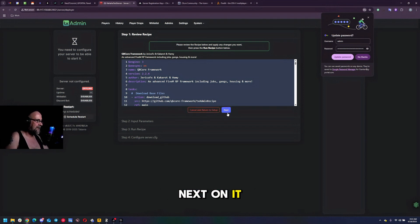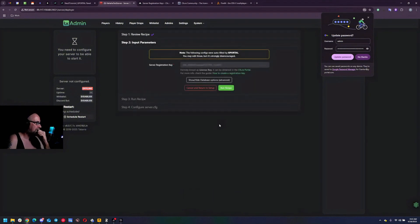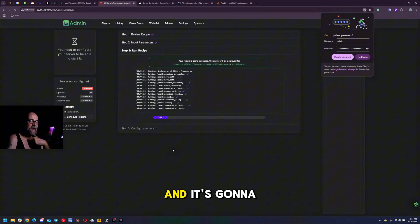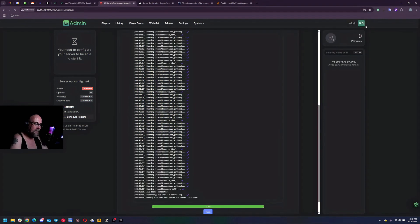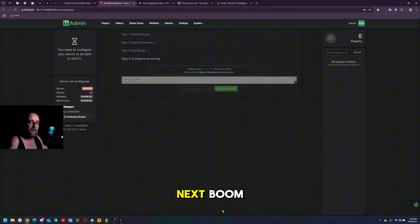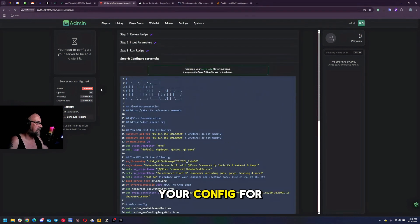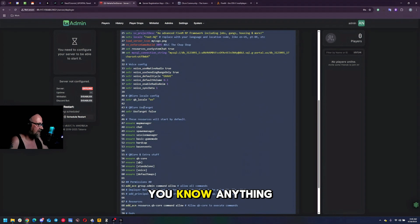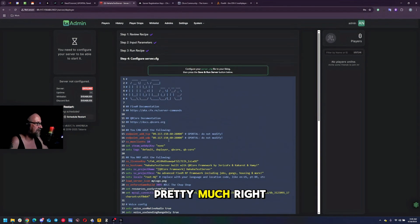It's going to chug through the recipe and when it's done we'll click next. Now this is your config for the server. If you want to change anything, do not change the IP address - that will break everything. There are links in here to server commands and QB Core documentation, anything and everything to do with configuring the server is pretty much right there.